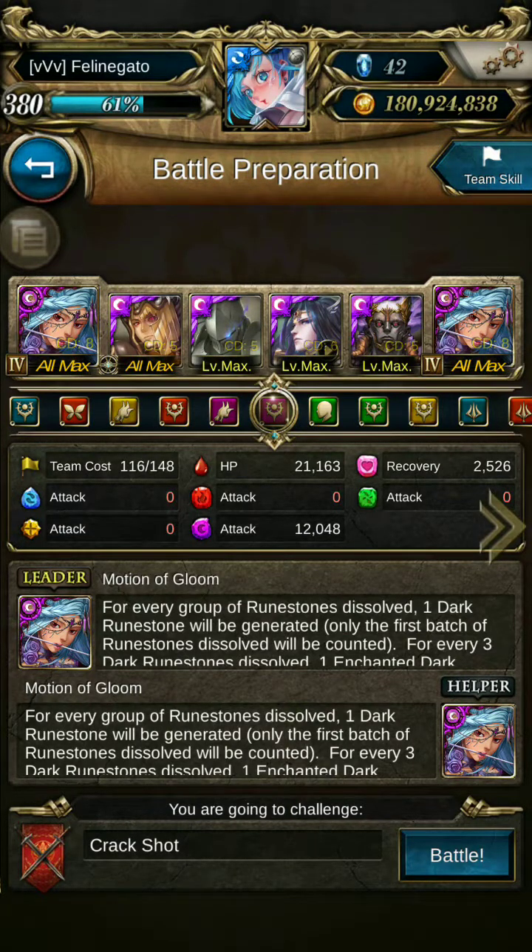Hi everyone, welcome to another TOS video. In this video, I'll be playing the light stage for the Celestial Sports event. This is the costume stage for Jiang Ziya. The stage only has light members, so I'm going to go in with a Monodark team. I'll give you tips and tricks along the way, so let's get started.